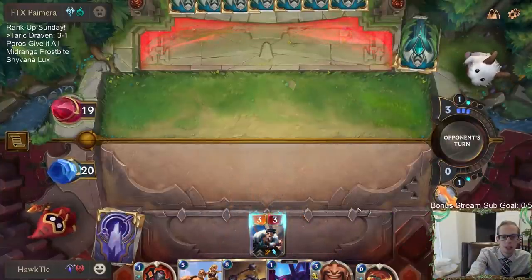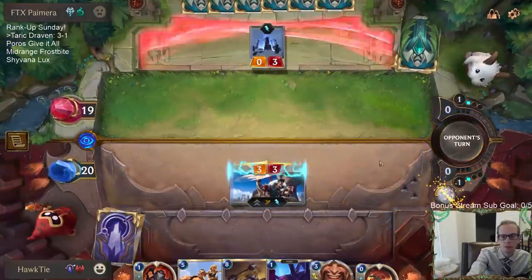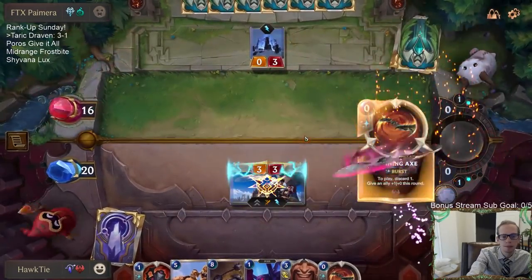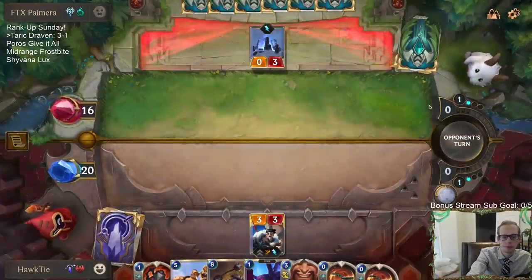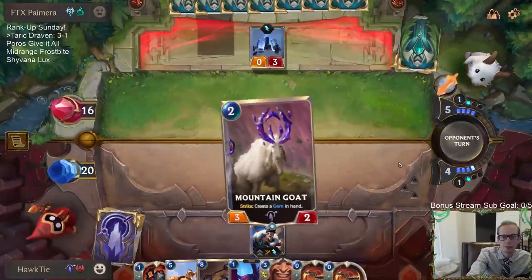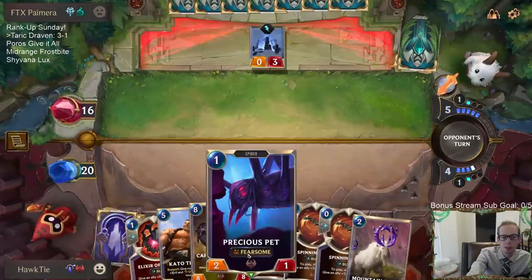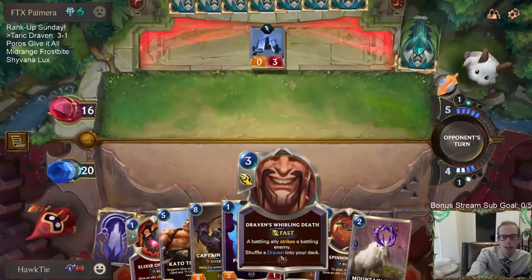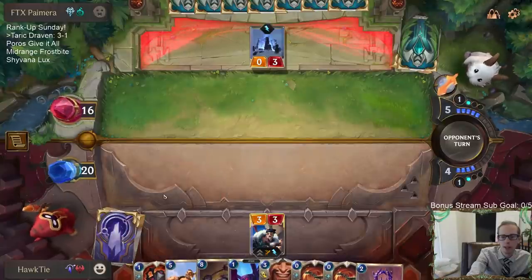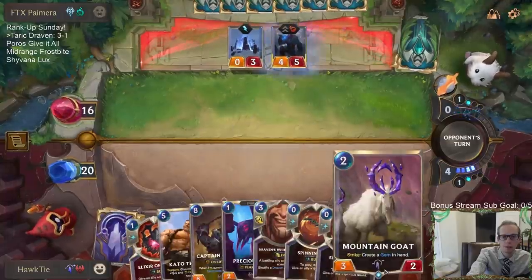I wouldn't mind drawing a Taric. I think I may just play Mountain Goat and not Precious Pet - that would allow me to have Kato and Whirling Death next turn, and obviously Kato and Elixir of Wrath. I could do one or the other.